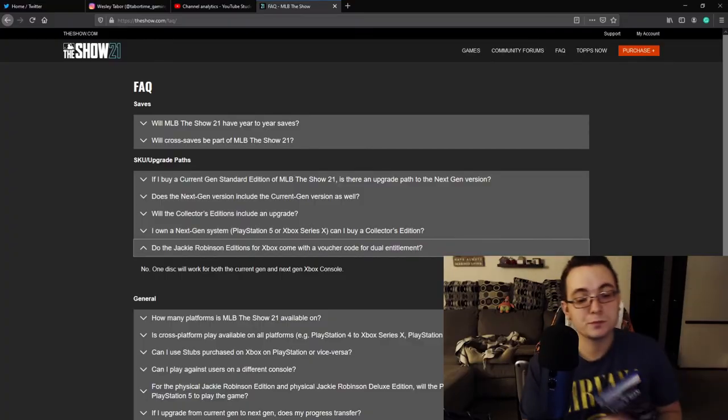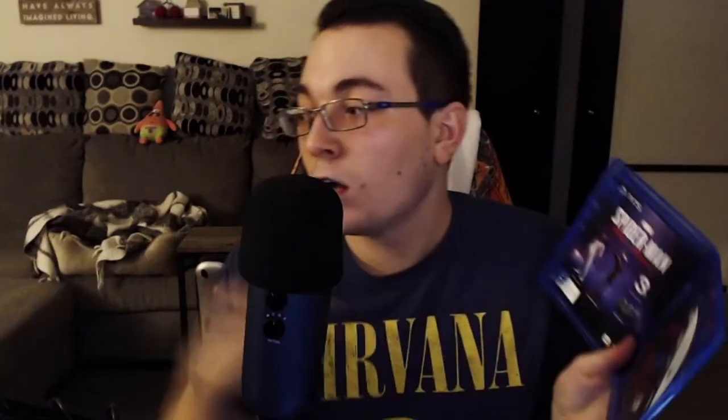If you're an Xbox user and you purchase one of the three Jackie Robinson cover versions, when you get that game it will have one disc inside, and it isn't going to matter if you have an Xbox One X, Xbox Series X, or Xbox Series S. Using Spider-Man: Miles Morales as an example — imagine this disc says MLB The Show 21. That one disc is going to work on your Xbox One X, Xbox Series X, or Series S. You can throw that disc into any one of those three consoles and it's going to take it.